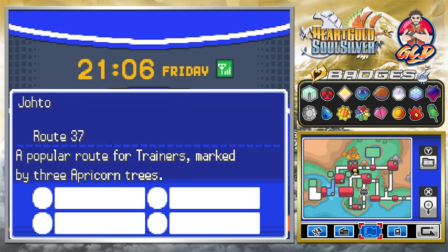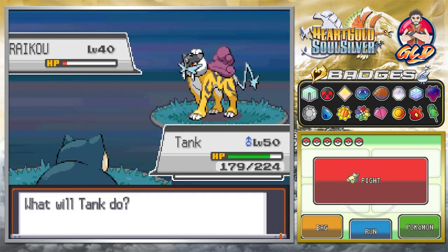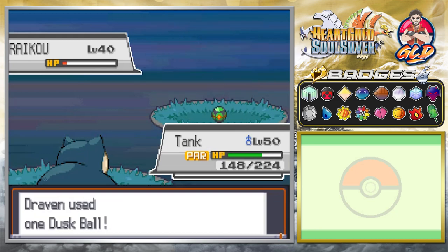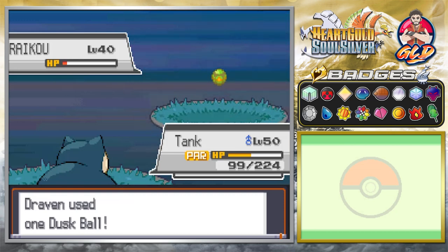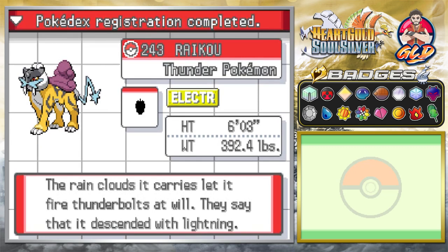The next Pokémon on our list is Raikou. We're going to find this guy. Let's go ahead and Block to prevent escape — and we throw a Dusk Ball. We're paralyzed though, which is frustrating since we'd love to paralyze Raikou instead. This is like the 15th attempt — throwing another Dusk Ball. Come on, get in the ball — one, two — oh yes! Oh thank you, we caught Raikou!